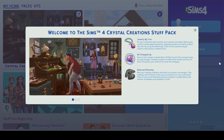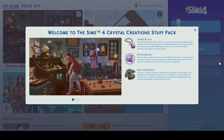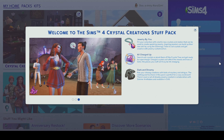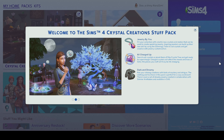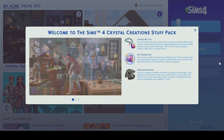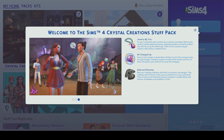This is the pop-up that comes with a new pack. Welcome to the Sims 4 Crystal Creation stuff pack — jewelry by you. Nail your collection with colorful new crystals and metals that can be used to create sparkling jewelry. Aspiring jewelers can build up their new skill by using the geminology table to cut crystals and get creative with jewelry customization. Crystals will affect the moods and lives of sims, and the pieces you craft will truly be life-changing. Let's jump on in!